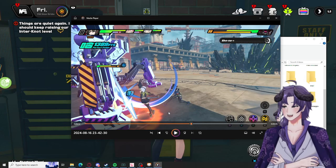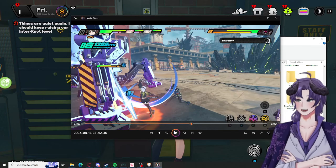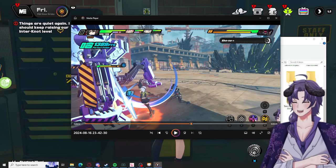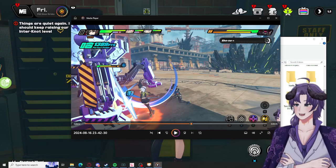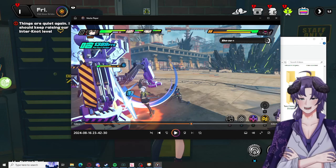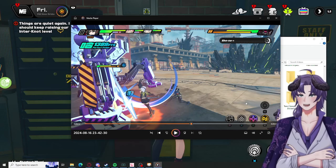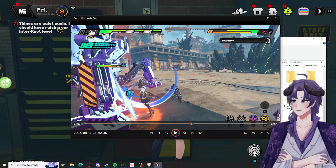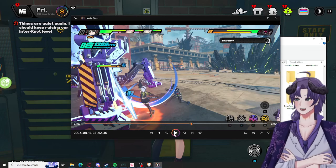Dodge, execute the chain attack, swap as the heavy attack is coming out — get the skill off of Zhu Yuan. Also, if you have Zhu Yuan's weapon, you get a damage bonus after using your special, so that's more reason to use this tech than just keeping up time on Nicole's defensive shred.